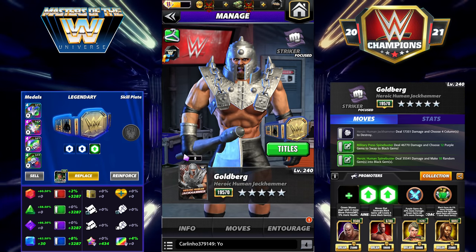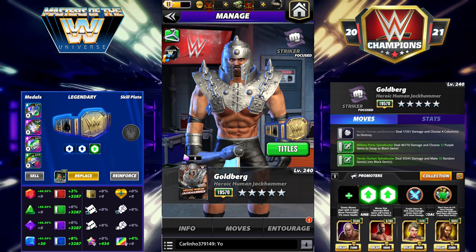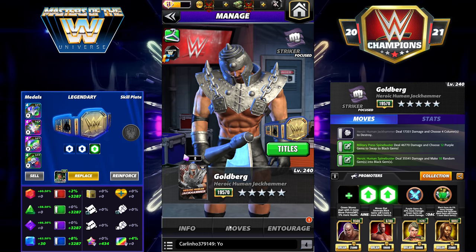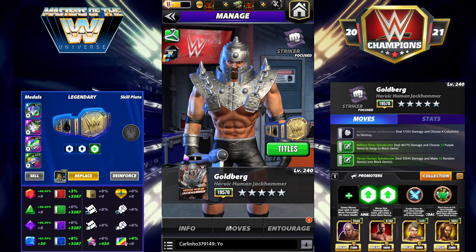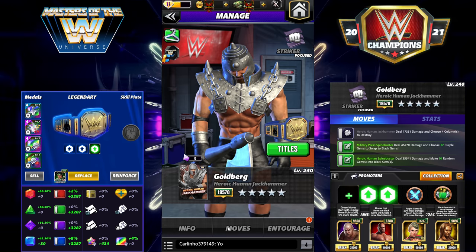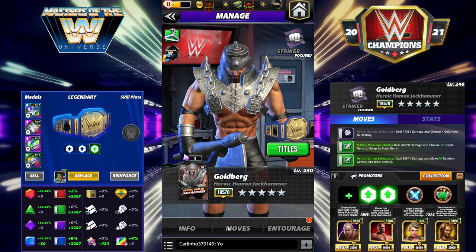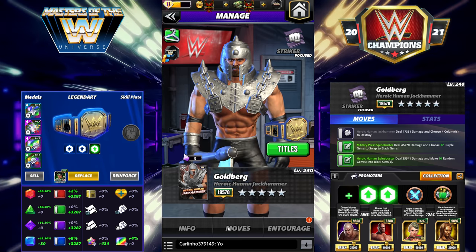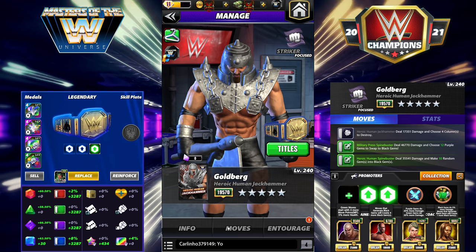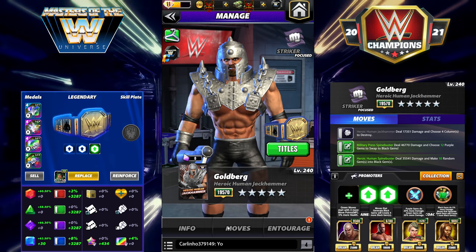Generally you guys expect certain things from me in a preview — a decent amount of moves and build sets. Goldberg is modeled after Hacksaw Jim Duggan. He's a three-year-old card and a lot of those older cards really only had one viable moveset, or at best two, and a lot of times those movesets didn't translate well to the next tier of game. The bad news is there's really only one viable way to run him, especially with the bonuses this month, so I'm going to have one moveset for you guys but run it two different ways with two different sets of trainers.